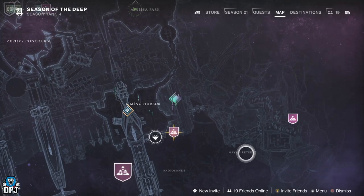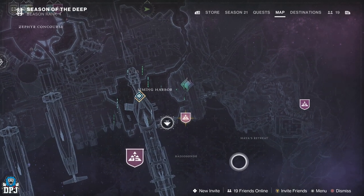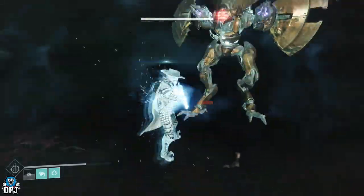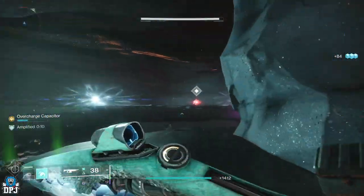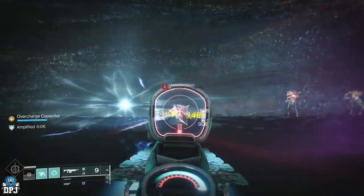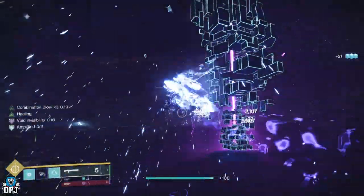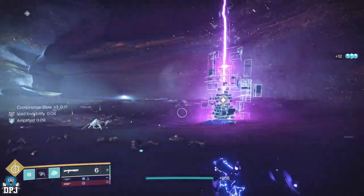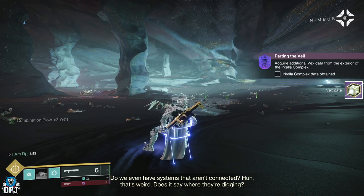If you are unsure of how to get here, simply track the quest on your director and follow the points. It will eventually lead you to this area. Here all you have to do is take out 3 or 4 waves of Vex, and with each wave taken out you then have to kill a Harpy. Three Harpies and you are done — go ahead and collect that Vex data.